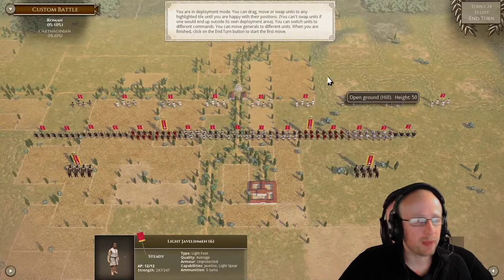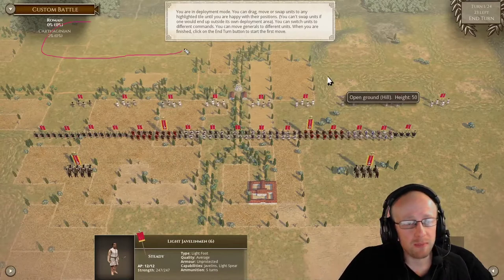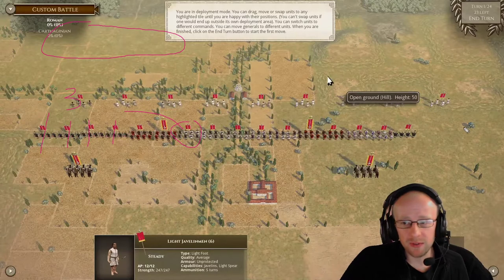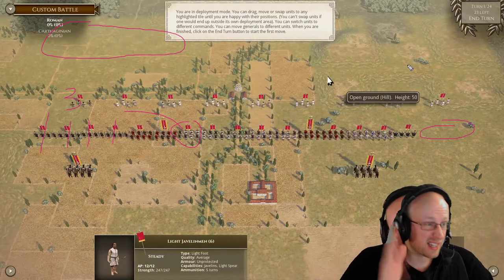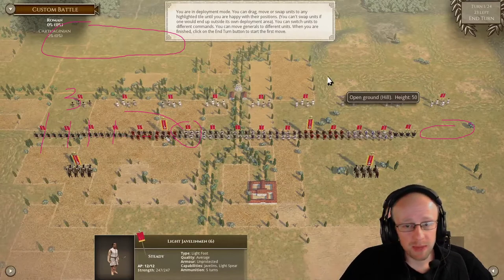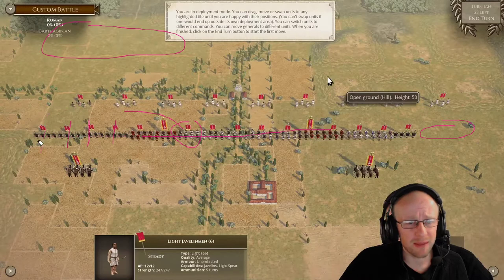The Triarii are going to be the backbone and block any cavalry action. Looking at it now, knowing what happened in this battle, the left side was a meat grinder — against Spanish, who actually do really well against the smaller Triarii units. I've got four units there. Maybe I should have reduced that to three and plugged one of the Hastati-Principes to the left, or switched this around. The main battle line has four units of veterans which just do the damage.